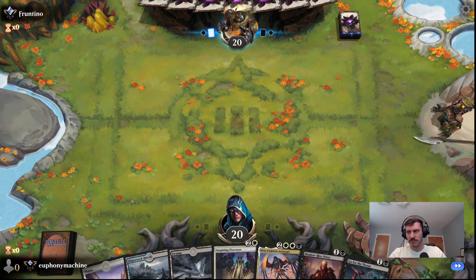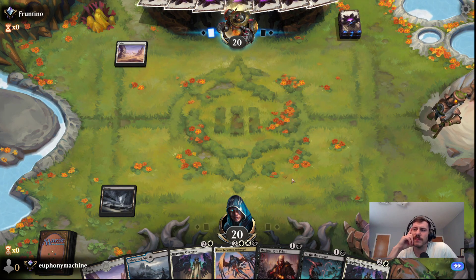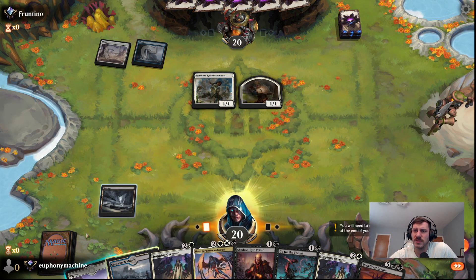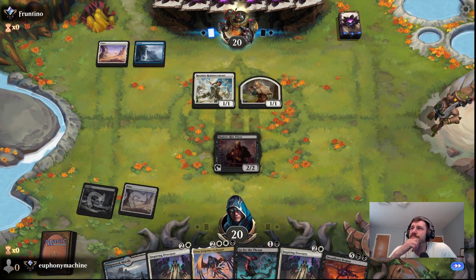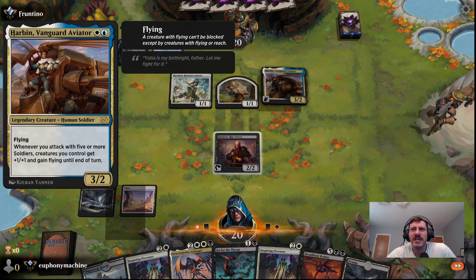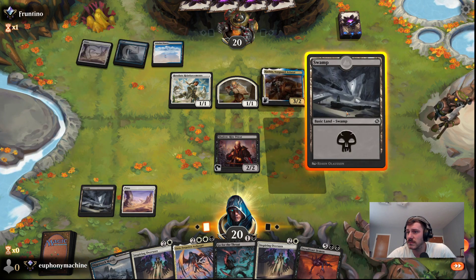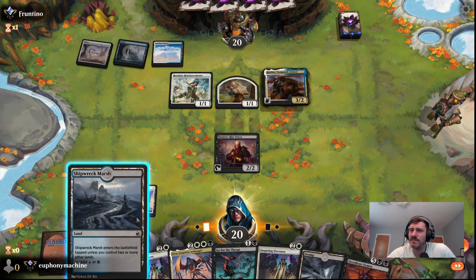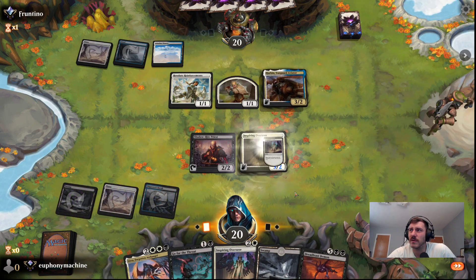We'll try it. No turn one. Our opponent also does not have a turn one. We can kind of stall things out with the Overseers. So this is Zorzi's Soldiers — a darker waste. Harbin. We'll be tagged with five or more soldiers — creatures you control... oh boy. I really want to just get rid of that. I guess we can wait one more turn. They're not going to be able to play another Reinforcements before their turn. Should be okay, and they shouldn't attack in if we keep our Overseer because we can just trade with it.